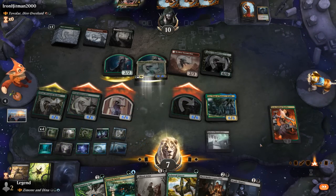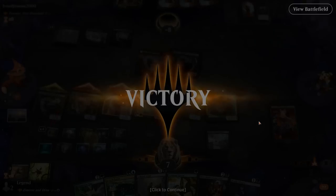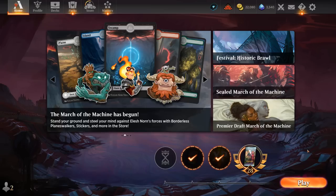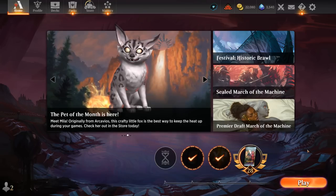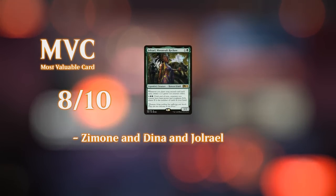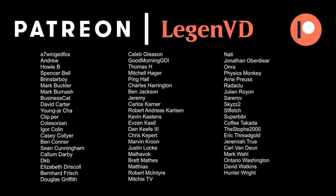A very close game against werewolves — all the way down to one life — but we eventually managed to stabilize in large part thanks to Uro. We got to see our Zemona and Dina landfall sacrifice deck in action. There are a lot of ways to approach the deck — sacrifice synergies to landfall synergies — but personally the landfall synergies are a little more powerful in Historic Brawl, so aim for maybe 10 to 20 sacrifice synergies and make the rest about landfall and putting additional lands in play, which also makes it easier to replay your commander if it gets answered. Overall this seems like a medium power level commander — it'll hold its own against a lot of decks but it's not one of those overpowered commanders that ends up in the hell queue facing Ragavan and Teferi regularly. Thanks for watching, hope you enjoyed, and as always have a nice day. Thanks to all my patrons — you can become a patron yourself at patreon.com/legendvd.